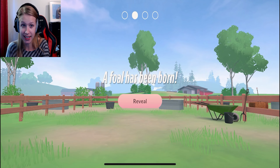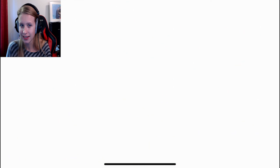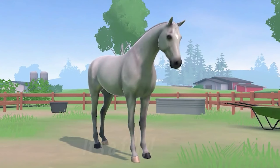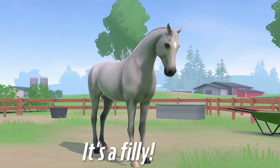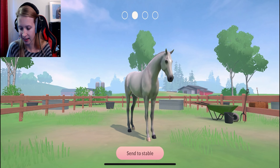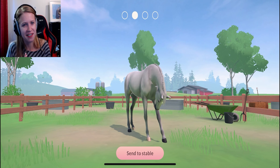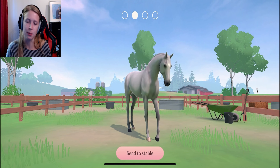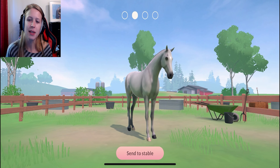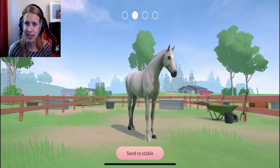Next horse - going to be... oh, look at that one! One mare and one stallion, that's so funny. Wow, that white one - I must say, that's more of a favorite of mine because the white coat I don't get that often. I'll give them names and then we'll meet back in the stable to have a look at them before we go for a trail ride.